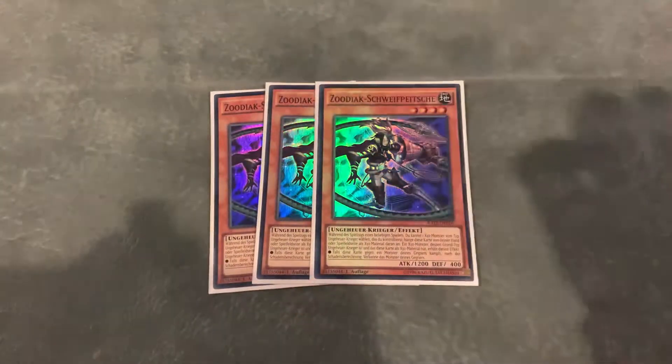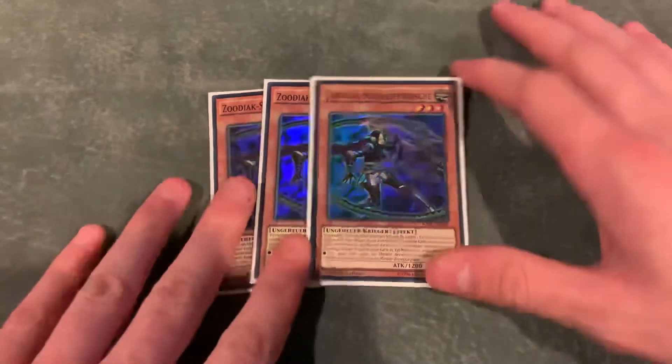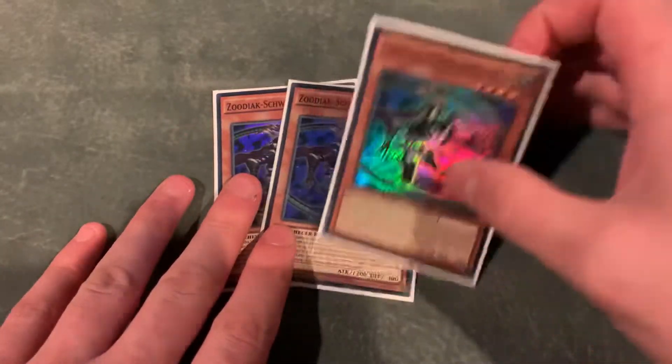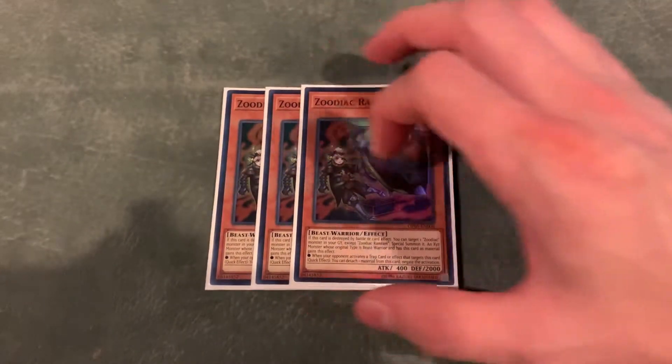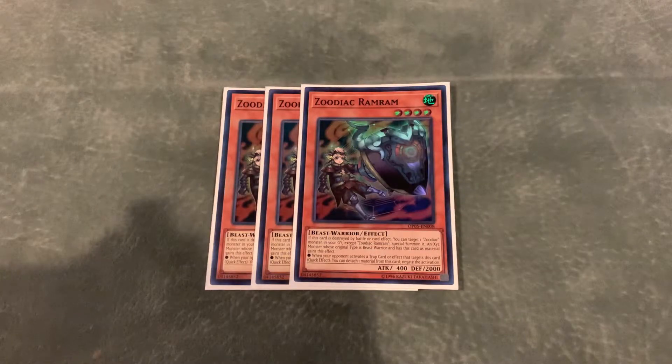Then we have 3 Zoodiac Whiptail. Whiptail banishes your opponent's monsters, which is pretty crazy in theory. This helps you go off with a lot of really cool Zeus plays where you don't have to use an extra summon, which is very important. Then we play 3 Ram Ram. Ram Ram really gives you that recursion for your combos, which is ridiculously important. Ram Ram is definitely one of the most important Zoodiac cards to play, at 3 especially.